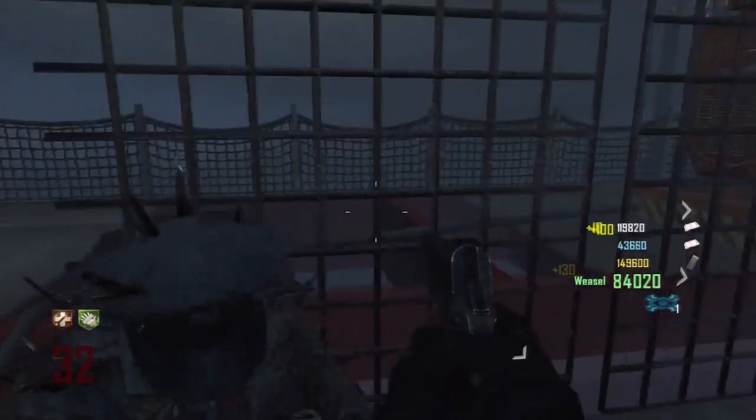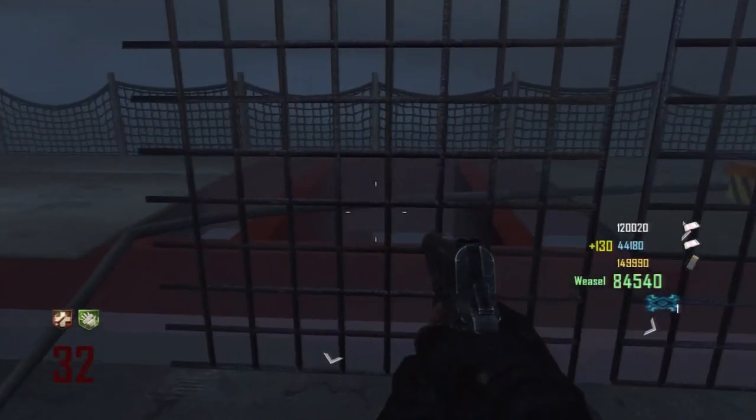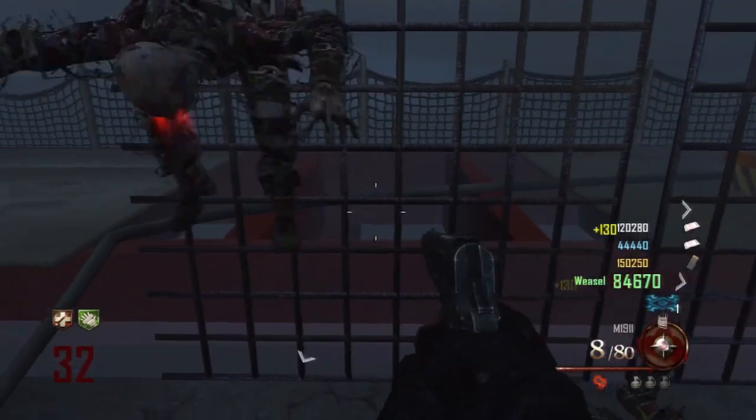Basically all you're doing is just spawn killing the zombies — it's just amazing. There are 4 different spots where the zombies spawn, so this is why it's good, because the Golden Spork lasts to round 34 for 1 knife, and then 35 for 2 knives, which we tested in this video.